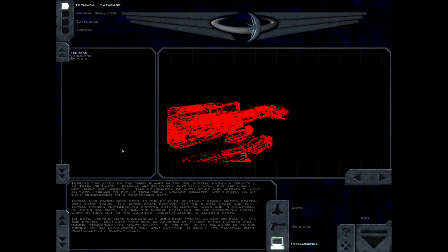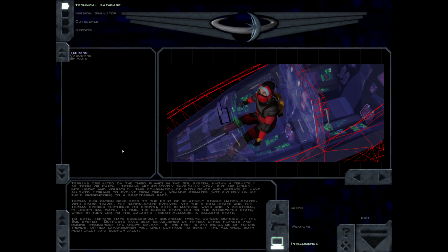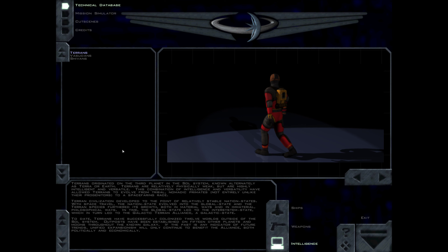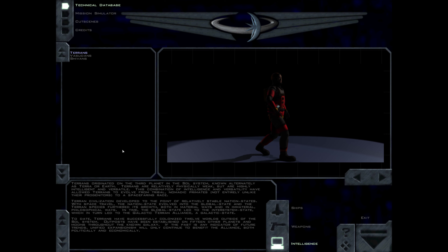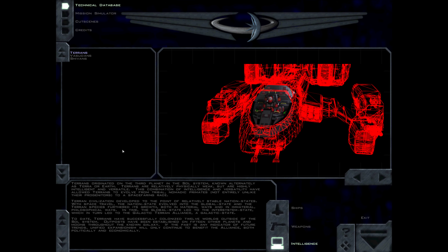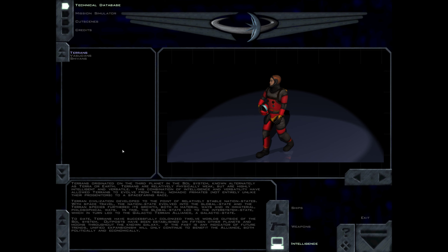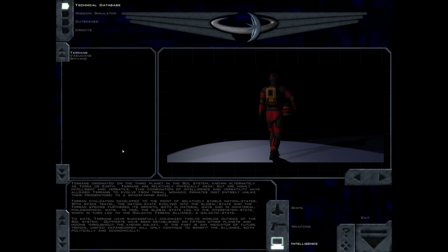Terrans originated on the third planet in the Sol system, known alternately as Terra or Earth. Terrans are relatively physically weak, but are highly intelligent and versatile. This combination of intelligence and versatility has allowed Terrans to evolve from tribal, nomadic primates to a space-faring race. Terran civilization developed to the point of relatively stable nation states. With space travel, the nation state evolved into the global state, and eventually into the inter-system state, which in turn led to the Galactic Terran Alliance. To date, Terrans have successfully colonized 12 worlds outside of the Sol system. Outposts have been established on 15 other planets and moons throughout the known galaxy. Unified expansionism will only continue to benefit the Alliance, both politically and economically.